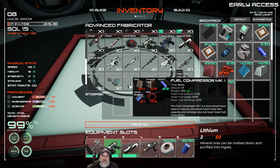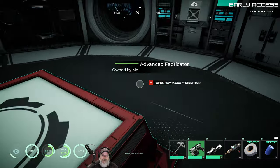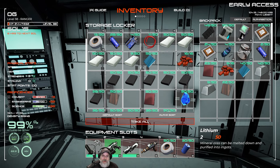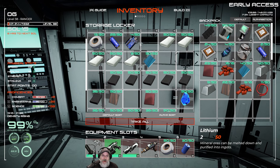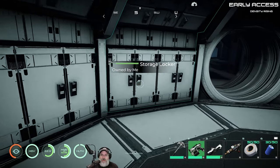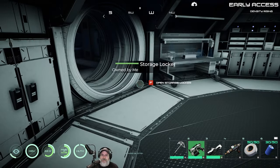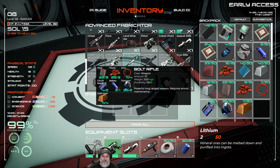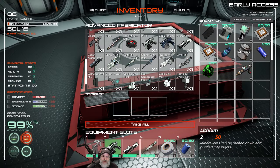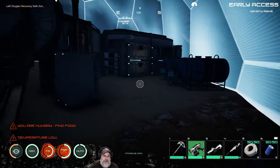We're going to make the bolt rifle and we might play around with some better ammo for the assault rifle too. For the bolt rifle, we need steel, plastic, wire, circuit boards, diamonds, and gold. Got all of that — let's make ourselves a bolt rifle, ladies and gentlemen! Okay, we got the bolt rifle.